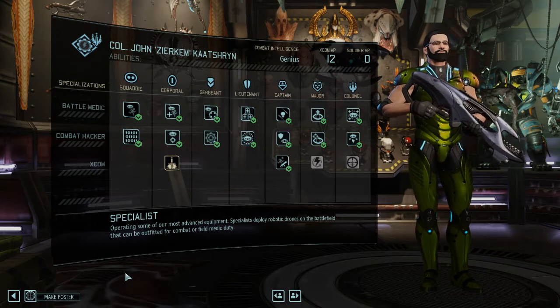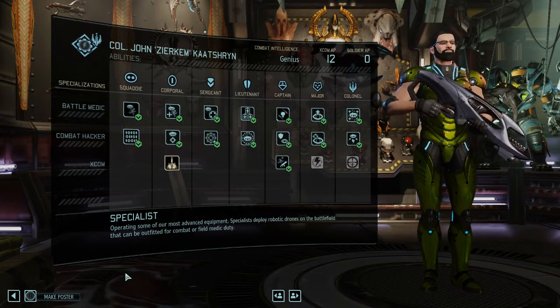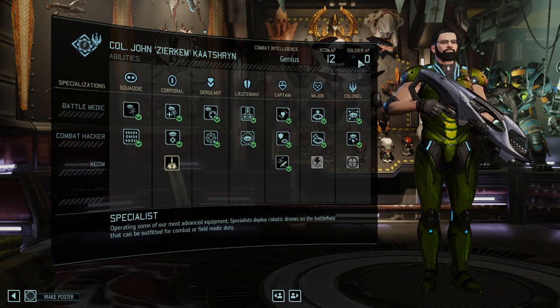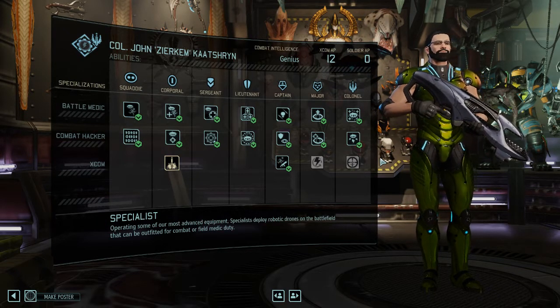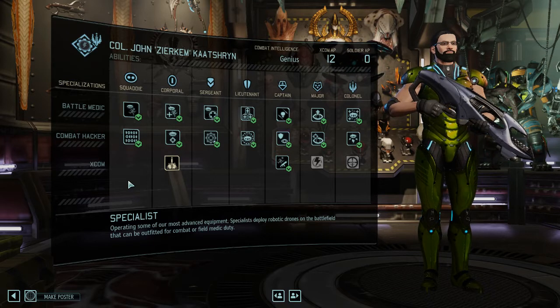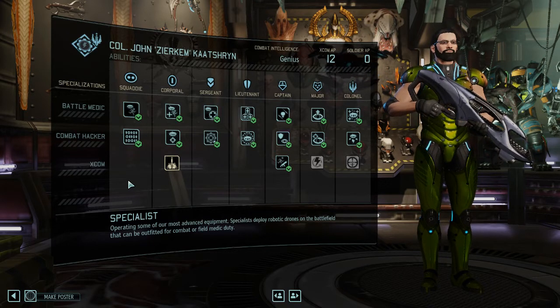How should you skill the Specialist? In War of the Chosen you can buy additional abilities with ability points, and the Specialist is probably one of the few classes where I would recommend buying almost every single skill. However, when you level up you only have one of the two tracks to choose.